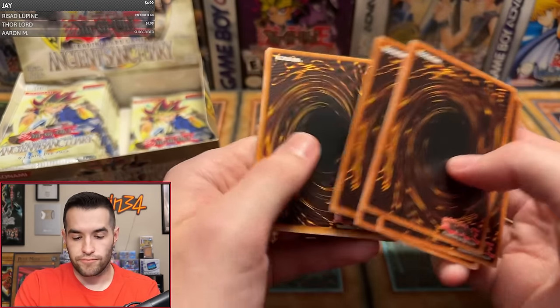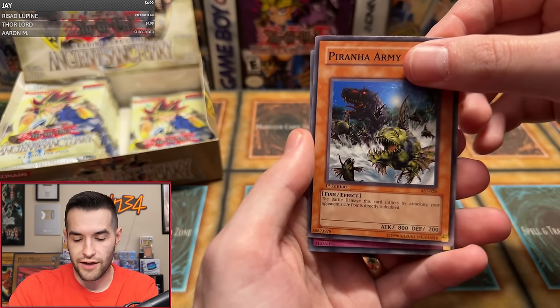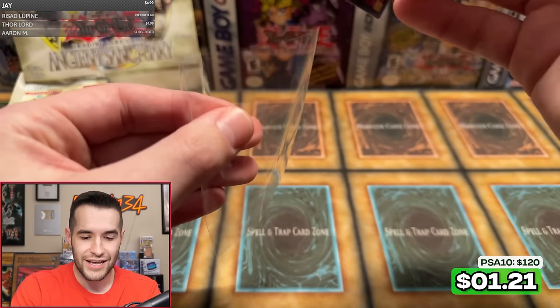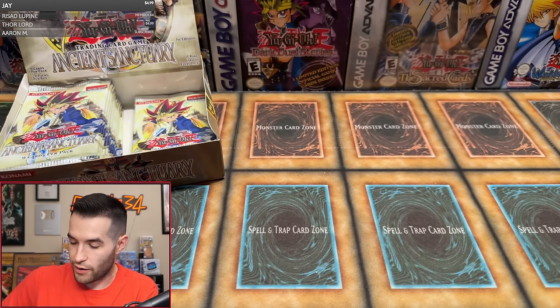Last pack for Hector — Monster Gate again, Knight of Sailor, Dora Fate, Mystical Shineball, Backfire, Lakuta, Earthquake, Piranha Army, and First Sarcophagus — another Super! Interesting, all super rares so far. So three Supers, no Ultras, no Secrets — not bad for Hector, two for four is pretty good. We are eight packs in out of 24 — a third of the way through the box with no Ultra, no Secrets.